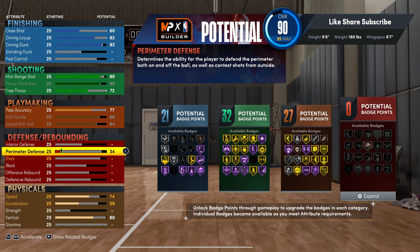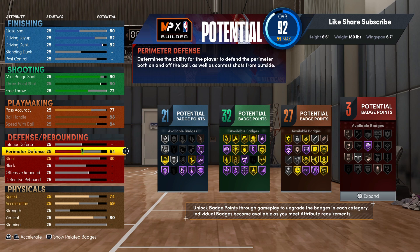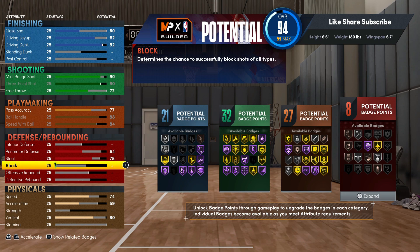This is not a defense-heavy build, but you will have the clamps badge on. I co-sign the bronze clamps badge — a lot of people might say the perimeter is too low, and I definitely understand that. If it's too low for you, I do have some two-way builds for y'all with higher perimeter defense. But with the shooting on this build, it's crazy. The other builds with higher defense probably won't have as many shooting badges — this is a scoring machine.